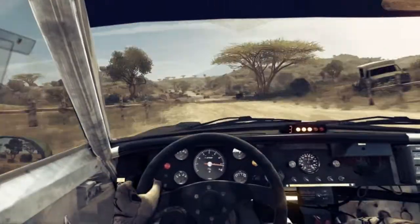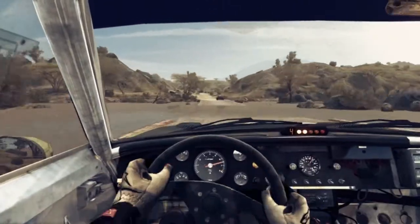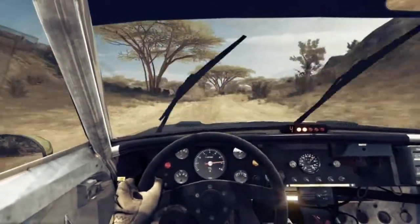60, water splash. 40, easy left, overjump. 60, into medium right, tightens.